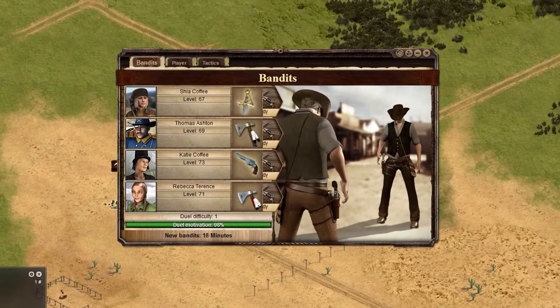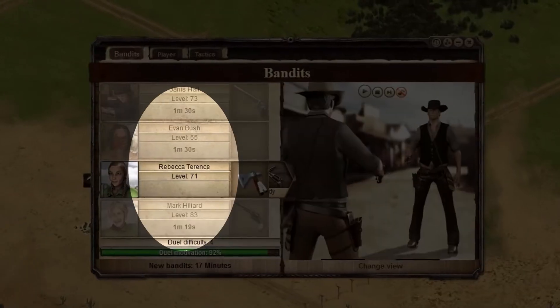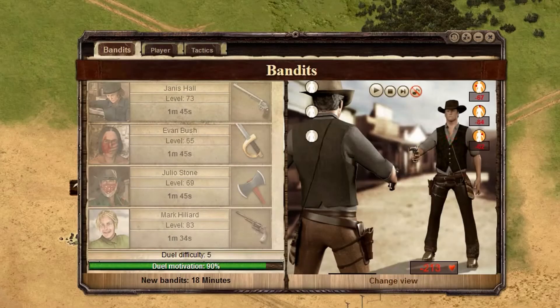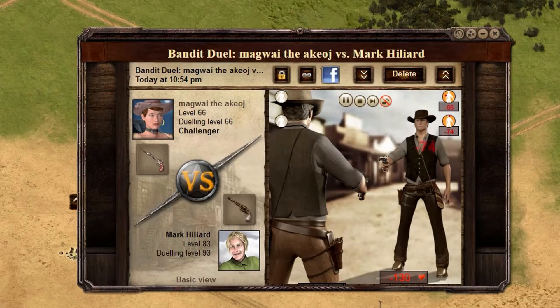You can do as many NPC duels as you want, but after each duel you have to wait a certain amount of time for the bandits to reset. Each NPC duel costs 5 energy. You can gain money and experience from these duels, but can also lose money and health points if you are in an unsuccessful duel.